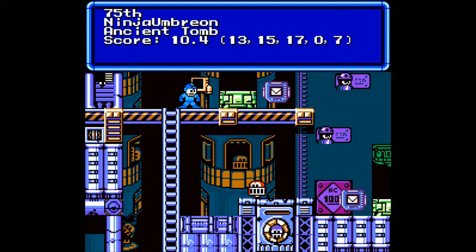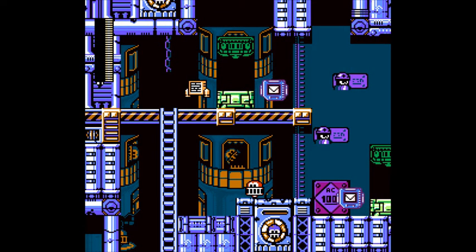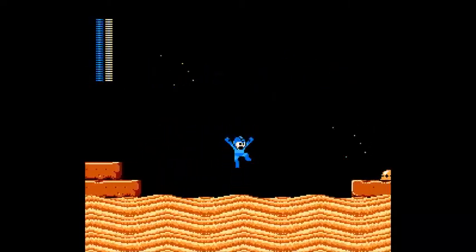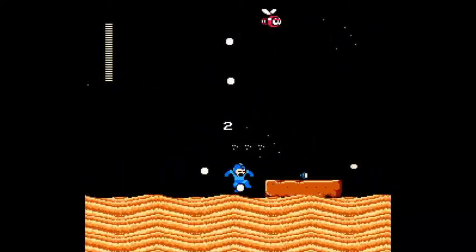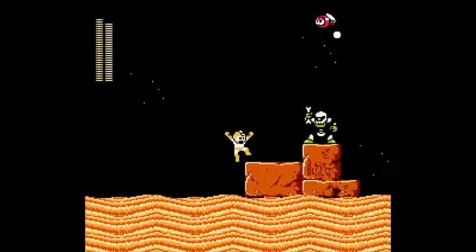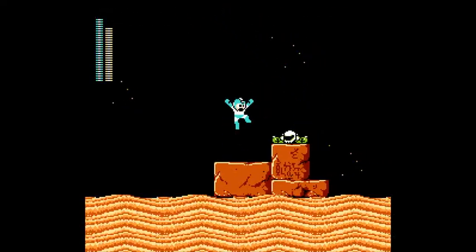So let's go ahead and go on to 75th Ninja Umbreon Ancient Tour. It earned double digit scores from the judges, but Gary gave it a flat zero. Wow — you don't see zeros very often. I have to wonder what it did to earn a zero. Well, so far things are as they should be.